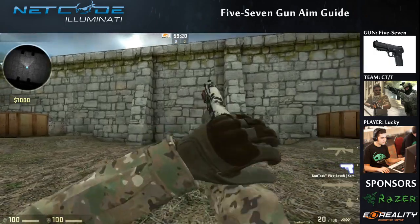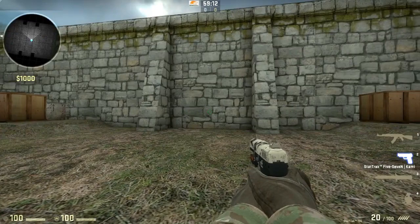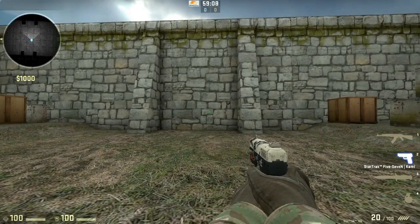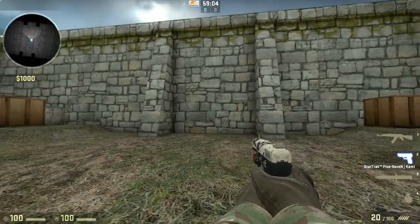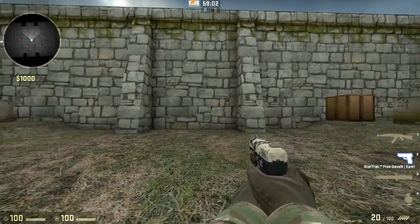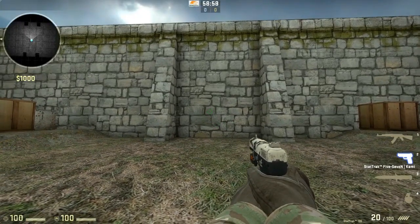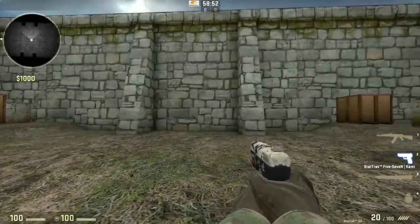Hey guys, this is Lucky from Naked Illuminati and today I'll be doing a weapon guide on the Five-Seven, which is a CT pistol. It is one of the strongest pistols in the game, if not the strongest pistol. This guide will be in two parts — first showing you how to fire the pistol and the recoil, and in the second part I'll show you how to properly use it against bots I've placed on the map.